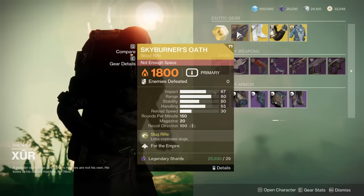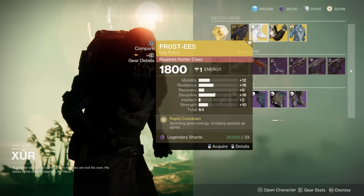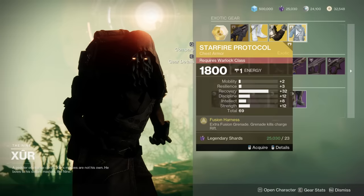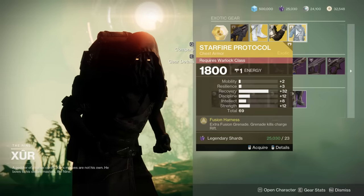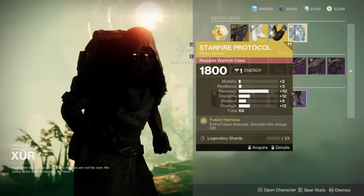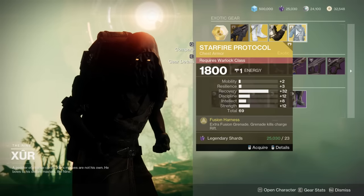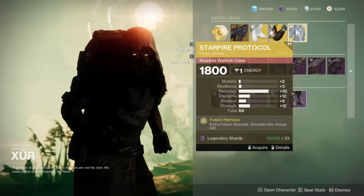For the exotics, we have the Skyburner's Oath — kind of a mid scout rifle. We have the Frosty's at 64 with Discipline and Resilience, it's kind of mid. Ursa Furiosa at 65 with big Recovery and Strength, not really too interesting. And a 69-stat Starfire with a massive Recovery spike and a little bit of Discipline too. Unfortunately, the Starfire was nerfed pretty significantly and doesn't really see a ton of play right now. Honestly, you could absolutely justify picking it up for the future — hedging your bets if it ever gets buffed again. This is a pretty crazy stat distribution. You'd maybe want more Discipline if you're being nitpicky, but overall this is pretty amazing. It did get nerfed and doesn't really see a ton of play.